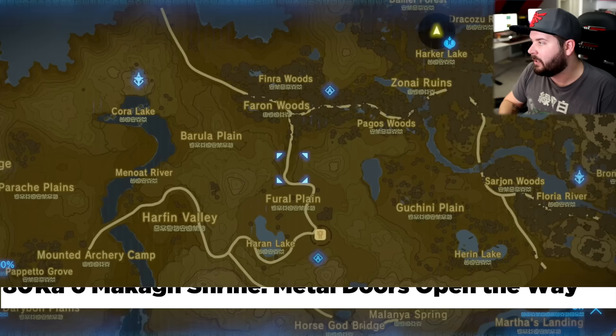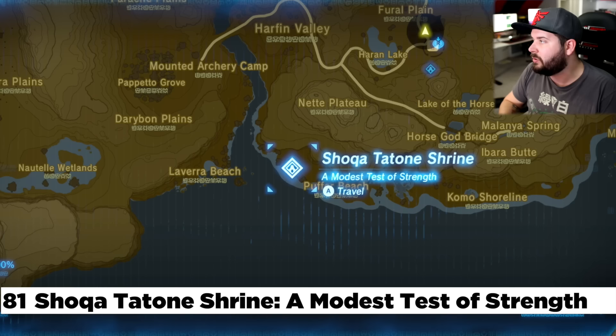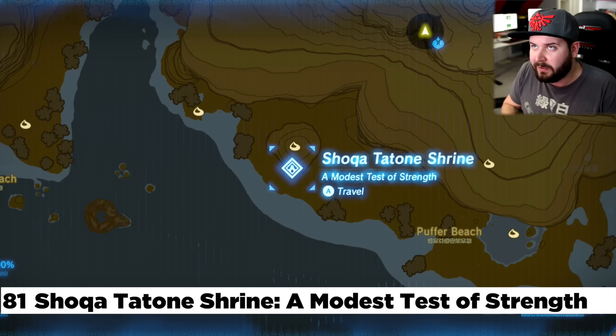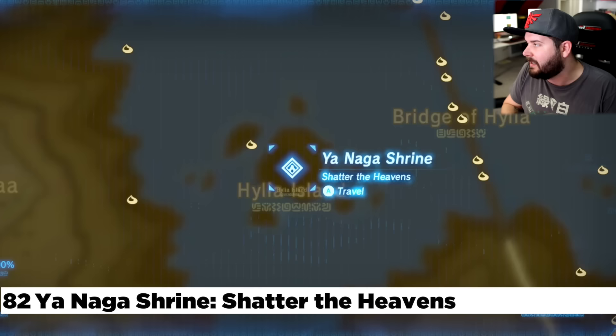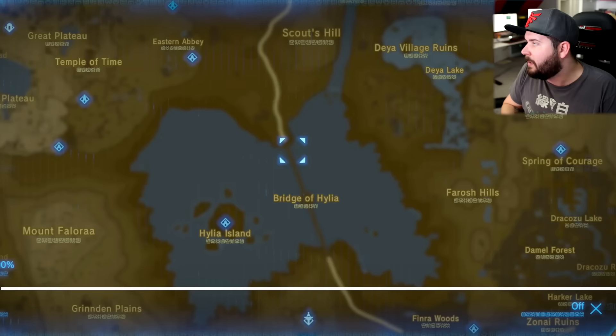Making our way south of that, you're going to find the Highland Stable and the shrine accompanying it. To the southwest of that is going to be the Shokatatoni Shrine — a fun side shrine quest that involves taking pictures of a guardian scout, a walking guardian, and a flying guardian, then showing them to a girl who's obsessed with guardians. North of that, you'll find Lake Tower, and just north of Lake Tower is the Ya Naga Shrine on Hylia Island, directly to the west of Bridge of Hylia.